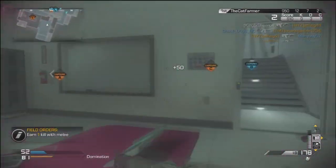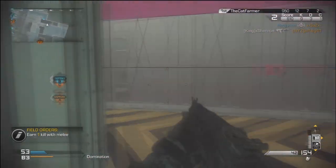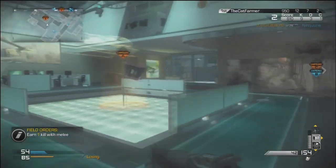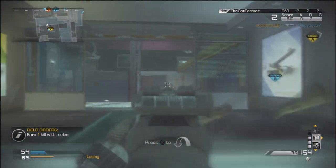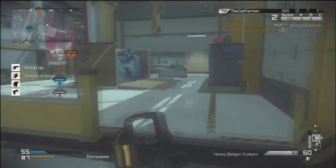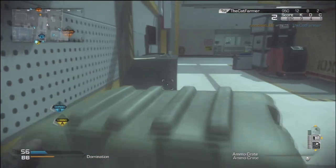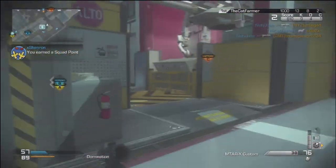I have SATCOM for the UAV. Then I have the IMS, which I use for objective-based game modes — I usually put it on B flag. I think I got like 12 kills off one IMS once with multiple people running in and getting killed. My last killstreak is the Griffin, the little drone where you fly it around and shoot rockets. It's decent, but I'm probably going to switch to the helo pilot.